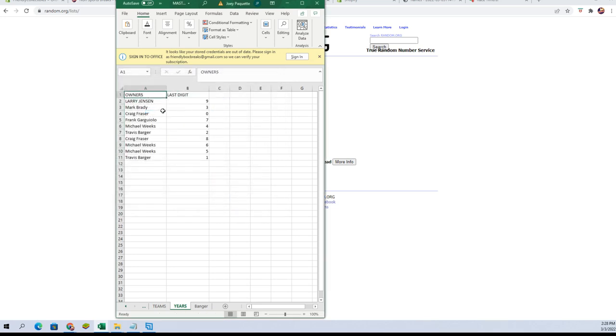All right, you are: Larry Jade 9, Mark B3, Craig F0, Frank G7, Michael W4, Travis B2, Craig F8, Michael W4 — you got six and five — and Travis B, number one. Let's switch over and add that to our screen.